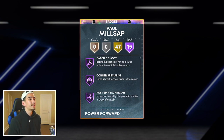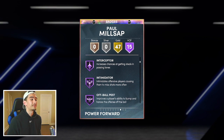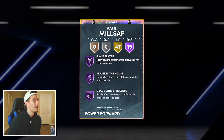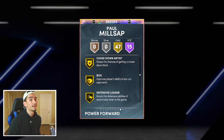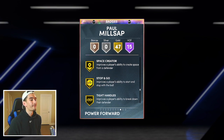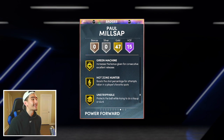He's got 47 gold badges and 15 hall of fames, including catch and shoot, corner specialist, drop stepper, clamps, interceptor, intimidator, post-lockdown, tireless defender. This man has so many defensive badges: pickpocket, rim protector, pick dodger, chase down artist. Paul Milsap looks like a lockdown perimeter defender and post-defender. And he can dribble too — handles for days, quick first step, tight handles, dead eye, sniper. This card seriously has it all.